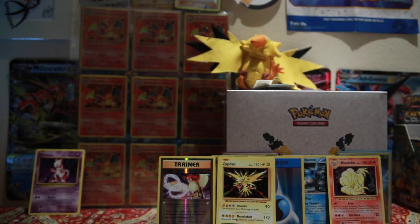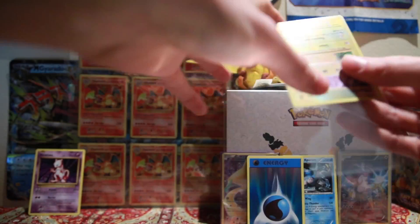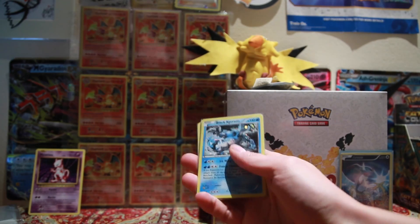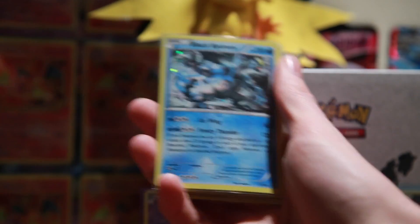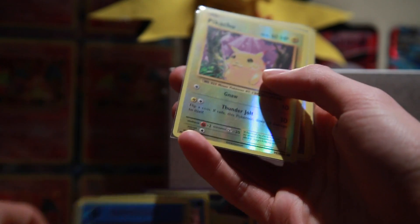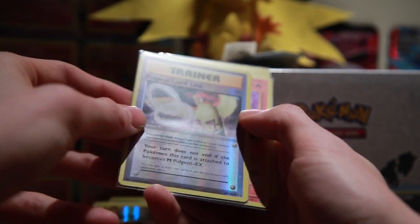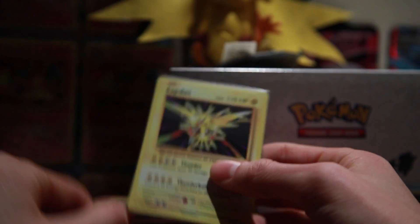So overall, I really do think we did get some nice pulls. Let me just get some sleeves and put these in quickly. I will give it a little zoom in so we can get a slightly better look at all of these pulls. Here we have the Black Curran promo, complemented with a nice reverse Water Energy. I do like the reverse energies in this set. A Pikachu reverse, Pidgeot Spirit Link reverse, and as our rares we got a holo Ninetales and a holo Zapdos.